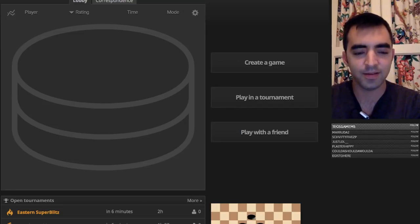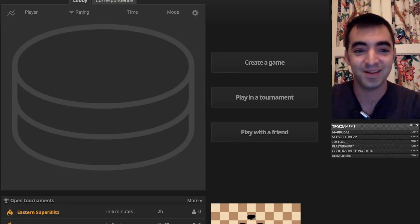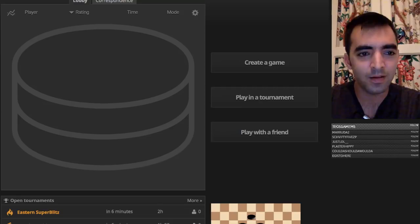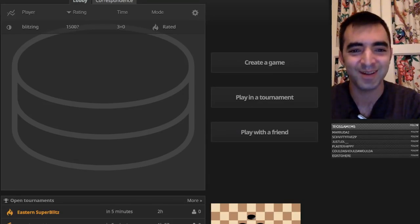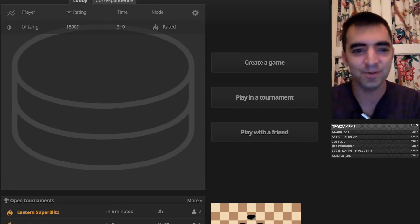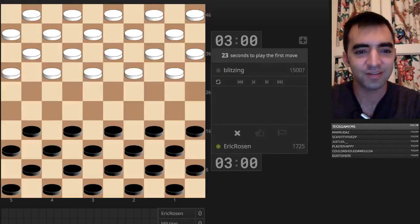Hello, I'm back. This is another unexpected stream, but I thought I'd mix it up. Let me open up the chat. I was hosting Ben Feingold for the last couple hours, but now I'm not. So what I'm going to do is play some games. And this is not going to be chess — this is going to be Drops.